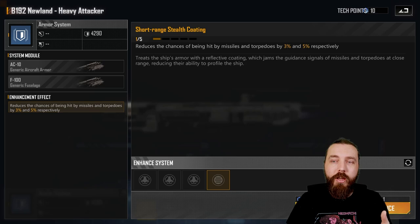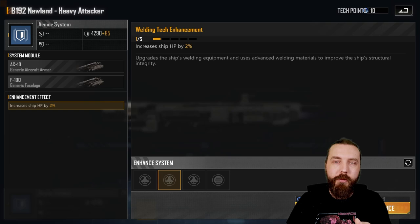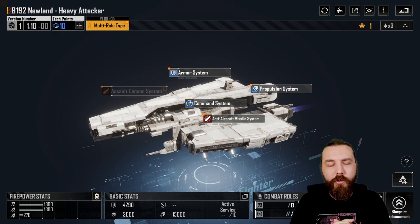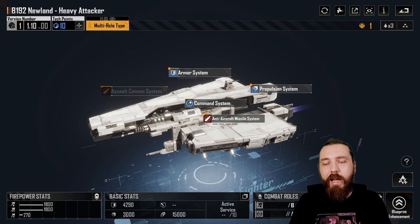After that, with the armor system, I do like picking up the reduced chance of being hit by missiles and torpedoes, and then picking up double HP. At 4,290 base armor, it's not going to get much of an HP buff at all — you bring it up to about 5,000 or thereabout. So it's still going to die a bit too rapidly, but the extra dodge rate might help you out a little bit here.